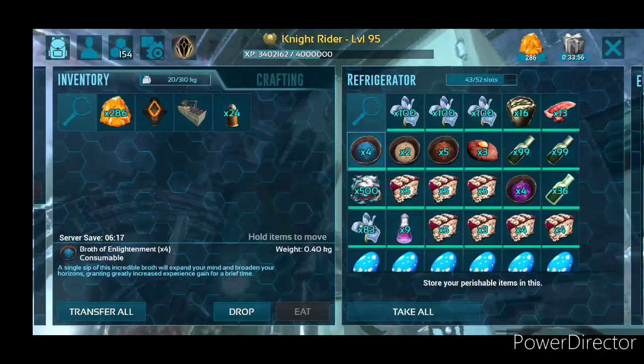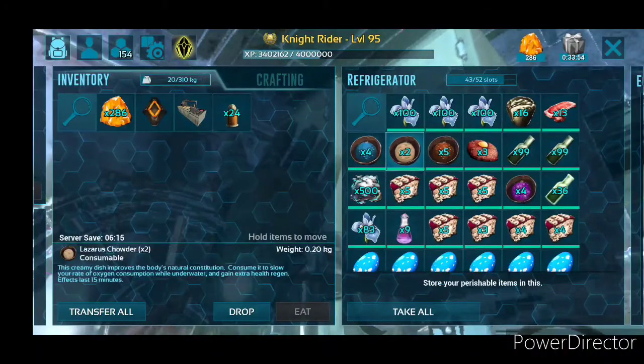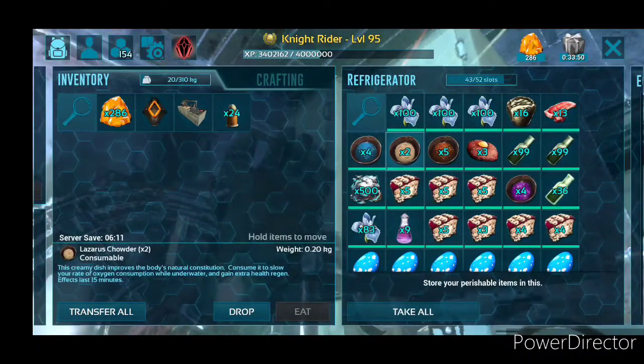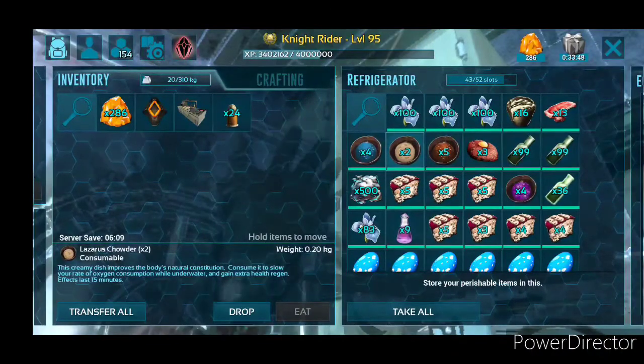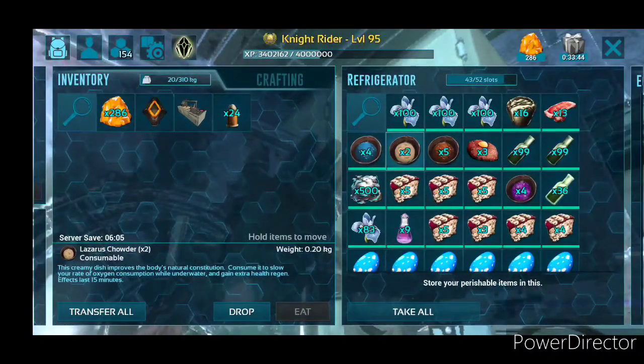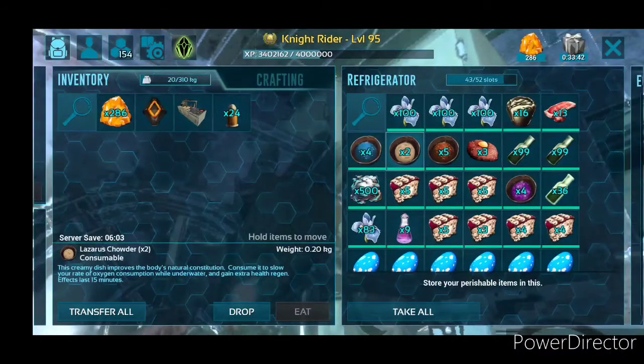A lot of the soups do different things. Of course the Lazarus Chowder is really good for swimming. You can swim basically without running out of stamina and it lets you go without needing oxygen for like 20 minutes. So it's really good as well.